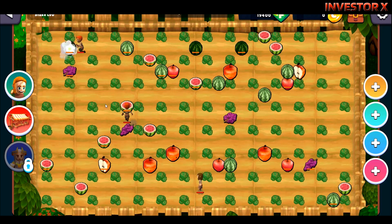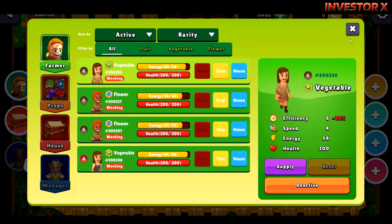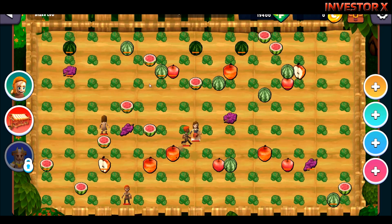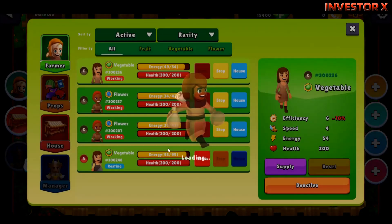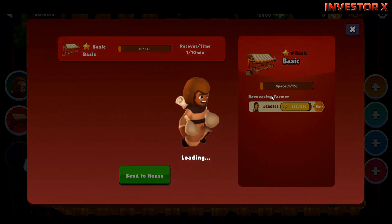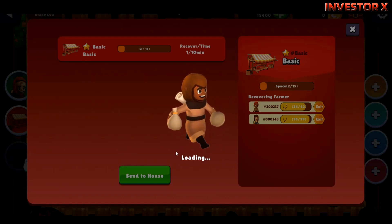Tatlo na lang yung naiwan na mga farmers. Click natin itong work para mag-work ulit. Wala ka nang ibang gagawin — mag-hintay ka lang ng mag-mint sila ng mga vegetables, fruits, and flowers. If meron kang props makikita mo sya dito. Makikita mo yung 2 over 15 — ibig sabihin dalawang farmer yung nagre-rest dito sa farmhouse.